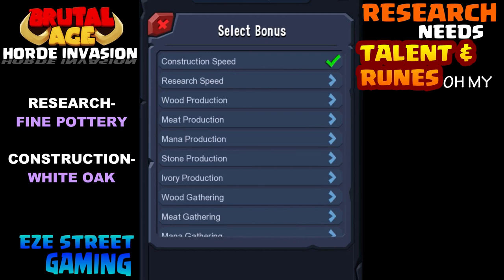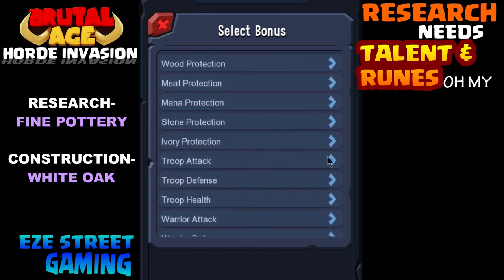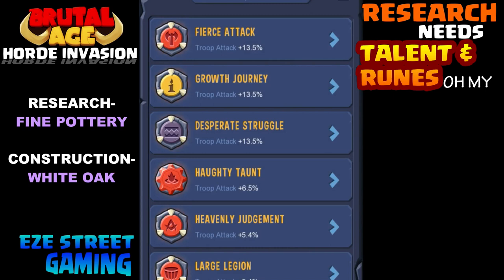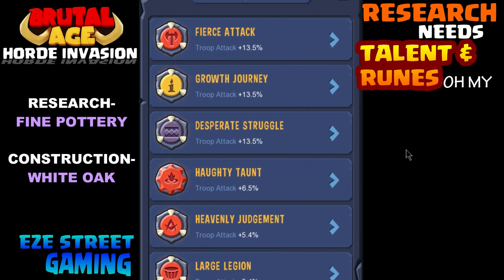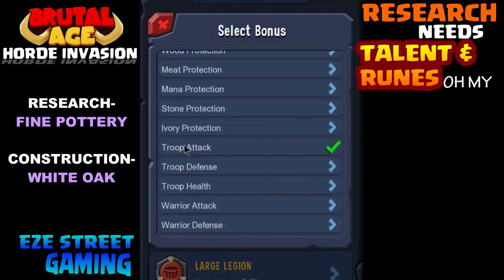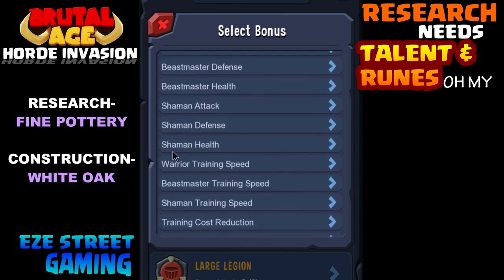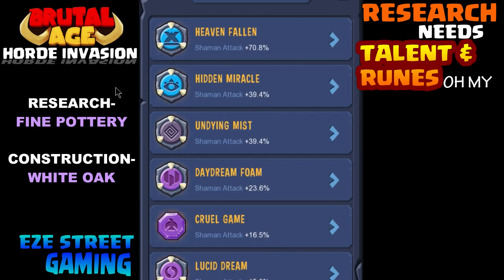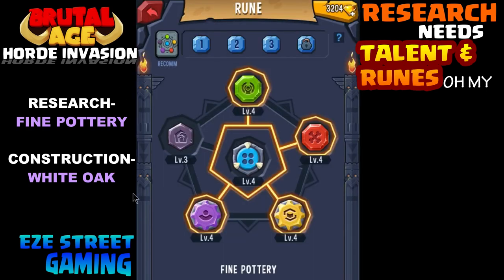Now let's go into the rune section. For research, if you're going to do something big, you want to try to put fine pottery on. For construction you want to use white oak. It's a lot easier now than it used to be. In the upper left part of the screen you'll see a multicolored emblem symbol — when you click on it, it will show a giant list of all the different bonuses you can get and all the rune combinations that give those bonuses. You can scroll through it and pick what you want, whether that's for healing, training speed, or attack boost. But we're talking about research and construction, so for research you use fine pottery.